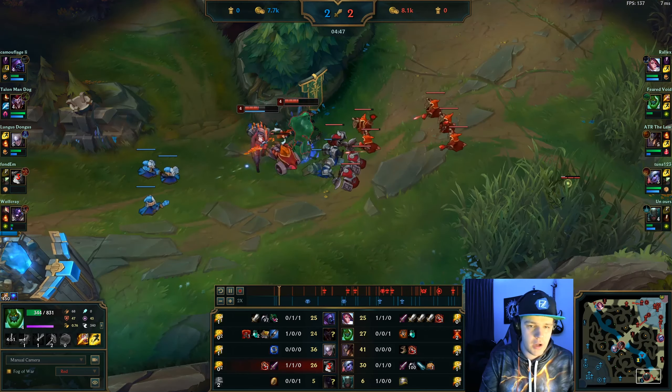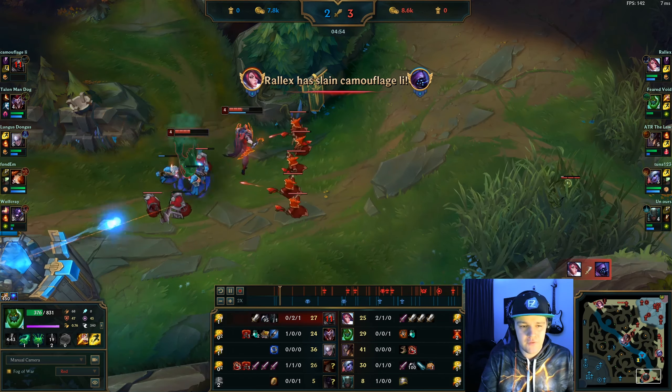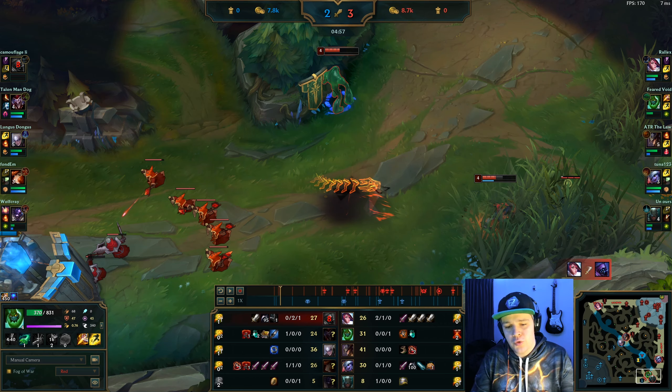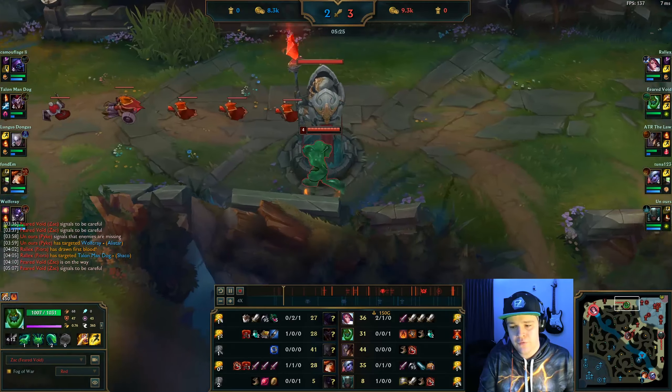Since we just saw Shaco in the top lane recently there was no way he'd be bot lane right now, so I jumped in and used my passive without much issue. Shaco ganked Fiora and now she has two kills. Now as Zac you want to gank whatever lane is going to give you the easiest result and put your teammates ahead. Fiora has two kills on Jax, but Jax could still come back from that. So I decide to go camp top lane for two or three kills to put Jax completely out of the game, letting Fiora snowball through.